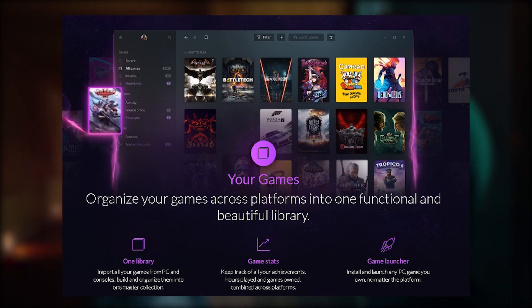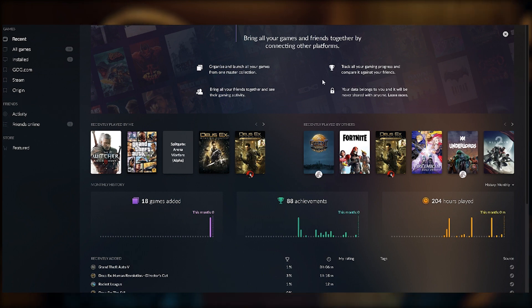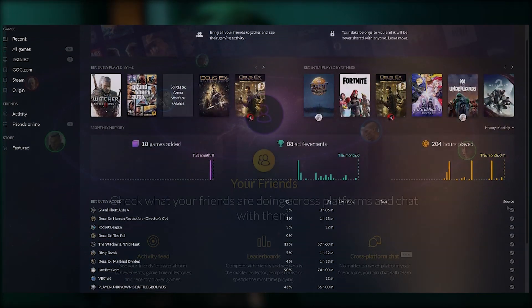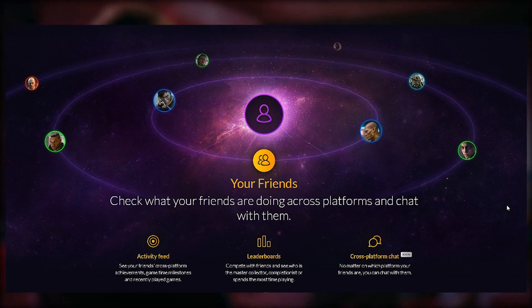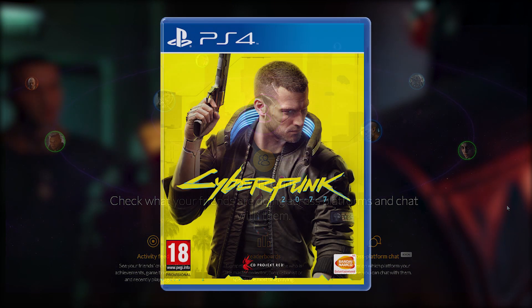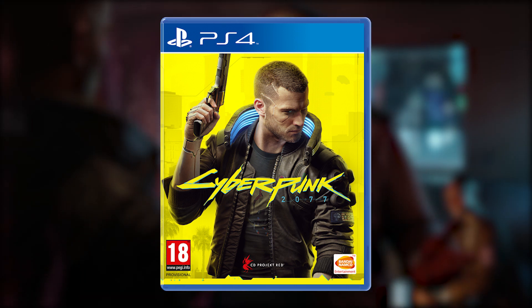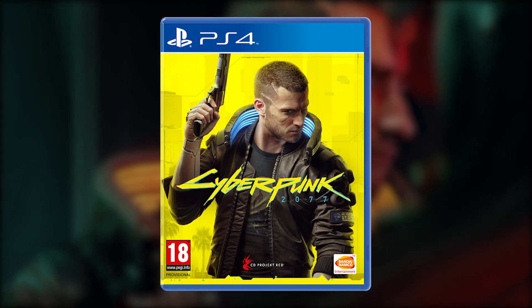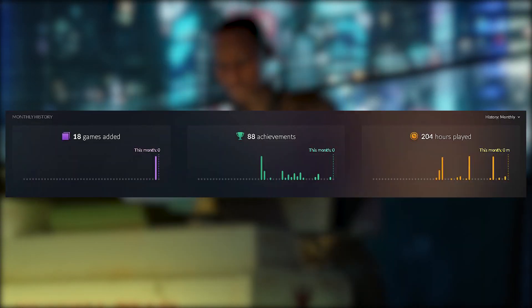GOG Galaxy 2.0 is a powerful hub for all of your games. It will import all your games from other launchers into one master library, and you will be able to see your friends' activities across all the platforms in one convenient location. This includes console games, and although you can obviously only launch PC games from your PC, it's a nice feature for keeping your library in one spot and tracking your achievements across all of your platforms.